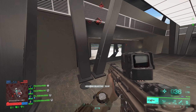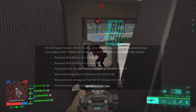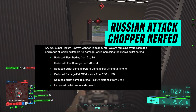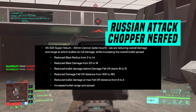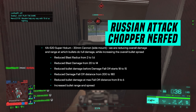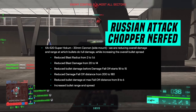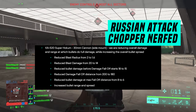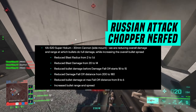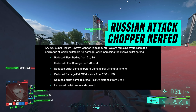The Ka-520 Super Hocum — the dual rotor Russian attack chopper — has also received nerfs. They reduced the 30mm cannon damage overall and reduced the range at which rounds do their full damage. Specifically: blast radius from 2 to 1.6, blast damage from 20 to 14, bullet damage before falloff from 18 to 15, overall damage falloff distance from 200 to 180, and round damage at max falloff from 8 to 6. They also increased the overall range and spread of the weapon.